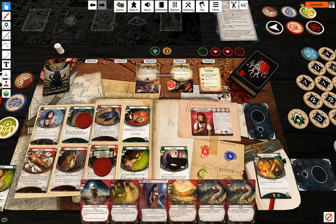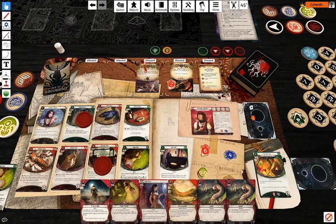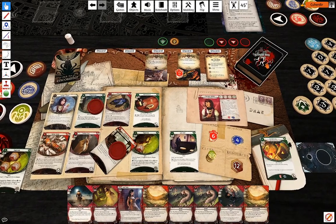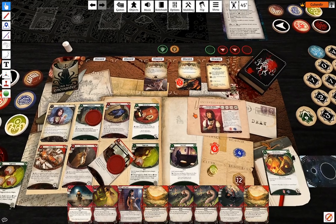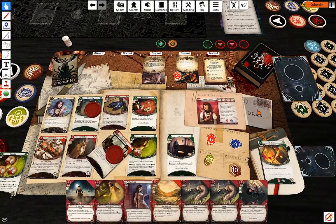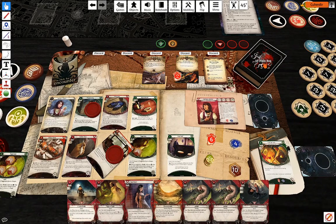First action: attack the Crazed Guest using Drawing Thin to draw two cards. I'm at one against seven — minus four, that works. Second action: do it again.